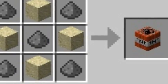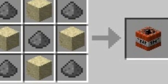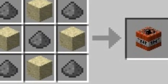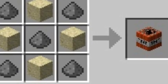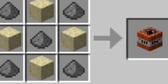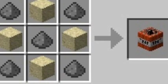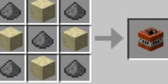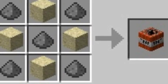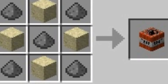TNT can be used to blow stuff up. The gunpowder can be gotten by killing creepers, which are monsters you do not want to be near. And sand, of course, you can just mine off the ground.